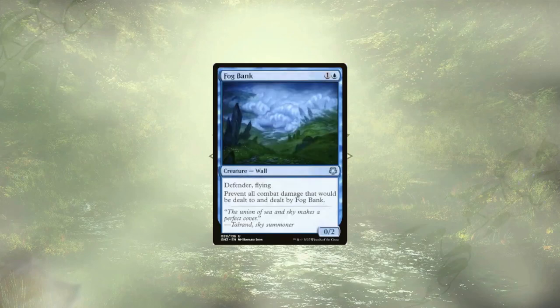Fog Bank is up next, and as a flying defender that prevents all combat damage dealt to it, it's kind of a hard cut to make, because it's ultimately defending all of our Planeswalkers every turn. It's guaranteed to stick around, but it's not really stopping our opponents, it's only slowing them, and it's not really a threat for us on the board. So, it's out of here.